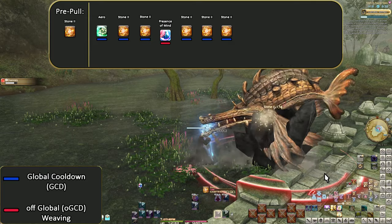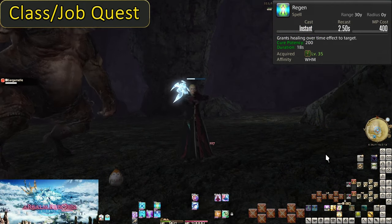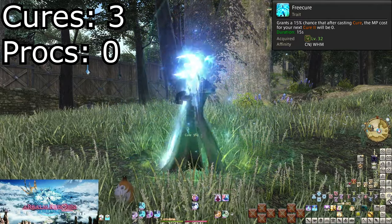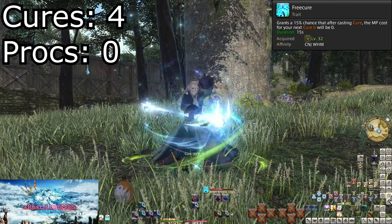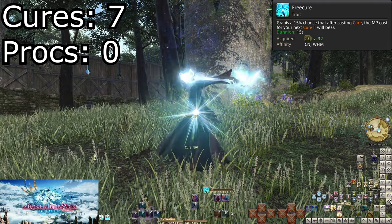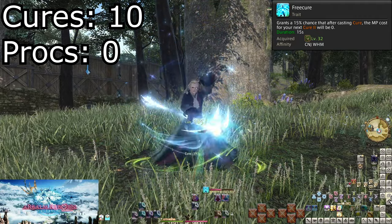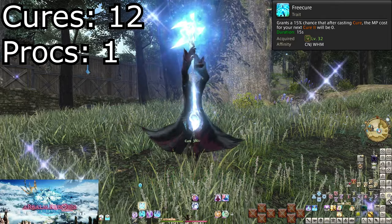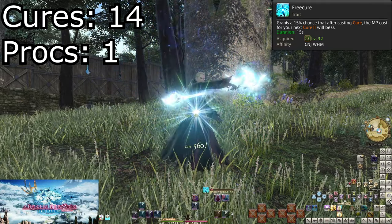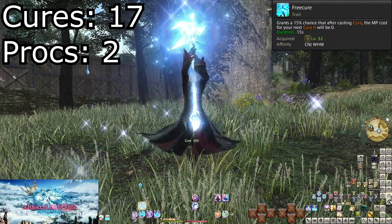Level 32: Free Cure. Level 35: Regen. That is actually an accurate summary of Free Cure — this isn't something you really ever intentionally use. Every cast of Cure 1 comes with a 15% chance of making your next Cure 2 free, if used within 15 seconds. Cure 1 has already been near completely replaced by Cure 2. If you're using Cure 1, things are probably already going horribly. That 15% chance could maybe save you, but you're using a weaker heal for a low chance at a free cast of the stronger heal you could already be using.